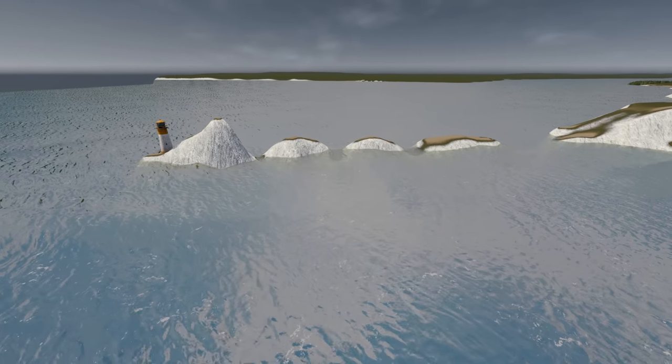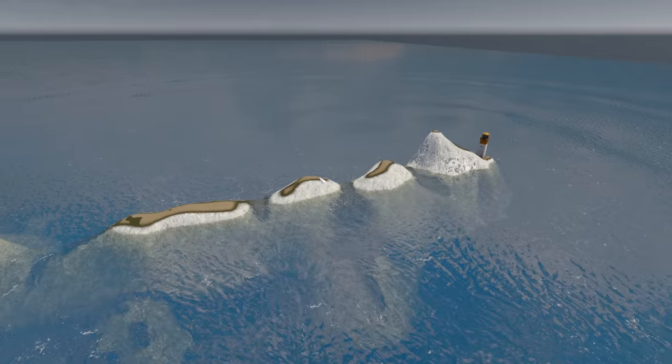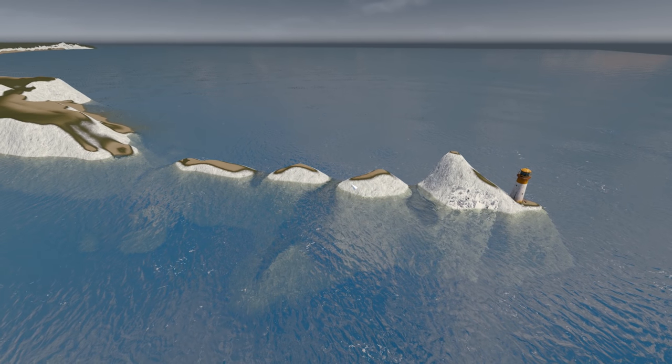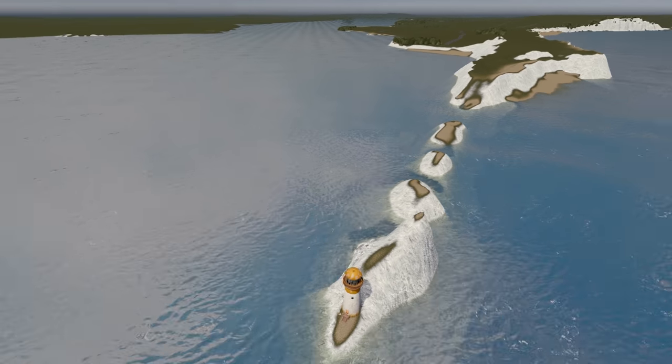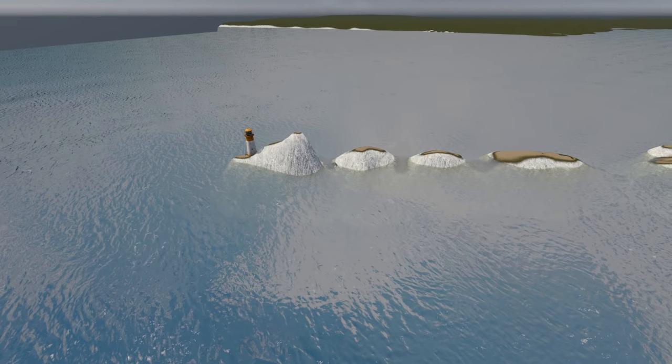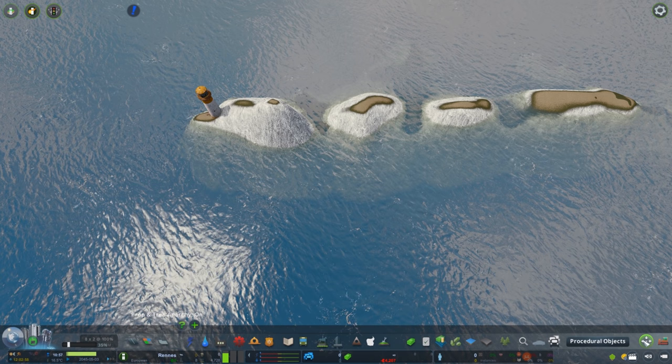On screen you can see a few little cliffs I've done in the waterfront, done by the terraforming tool. As you can see it's very round, very smooth — not really rock realistic in my opinion. Nonetheless that method will work well for some builds, but I wanted a more harsh design, a lot more sharper cliff face.